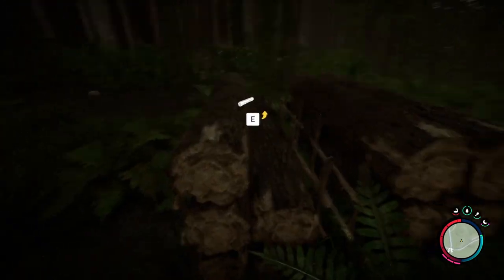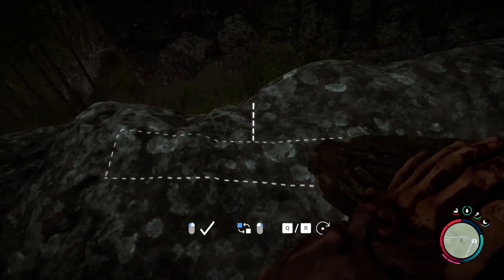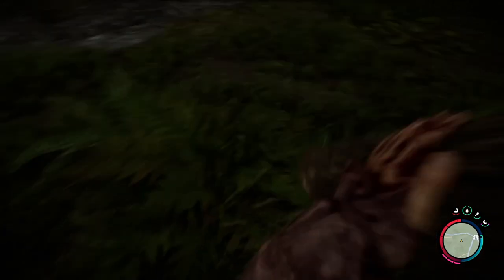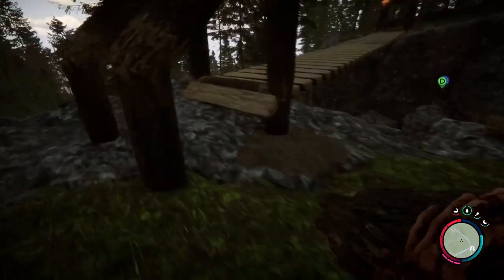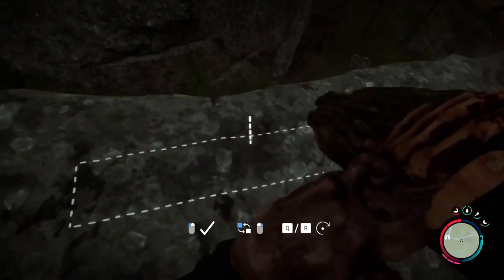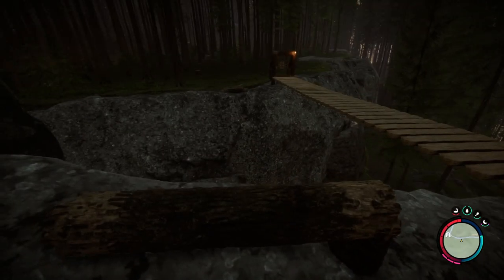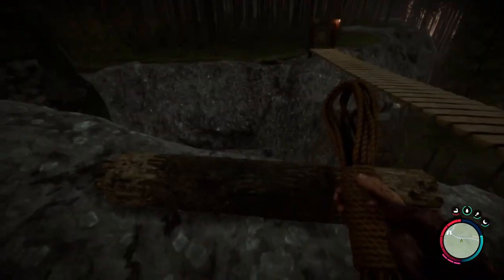So here we are, we have some logs. Hopefully you know how to cut these down — if you don't, at the end of the video I'll talk about cutting down trees. So we'll pick up that log. And as you can see, if you look at the ground and right click, you can change the setting of how it's going to be placed. You can place it down as a stake or as a flat plane. This is pretty much the start of your rope bridge — you don't need much else beyond having some rope.